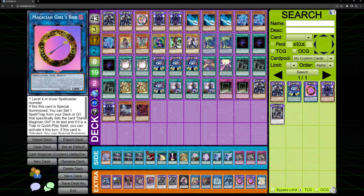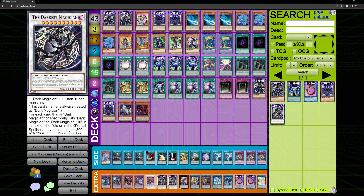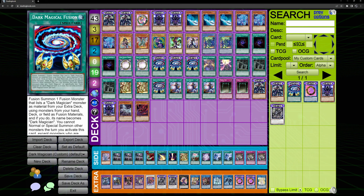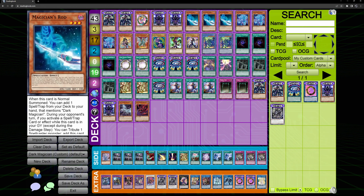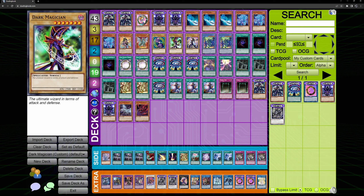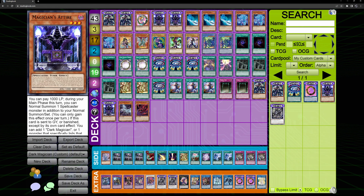This is the card that everybody wants: a Link 1 spellcaster that works well with Rod to search another part of the DM triangle. I made this Magician's Girl's Rod. The art is custom made by me. The other arts — like the Dark Magician — I found online; the Secrets art I liked and used. This is Girl's Rod because Dark Magician Girl has her own kind of rod, so I wanted to make her own rod as a card.